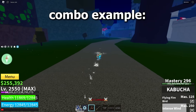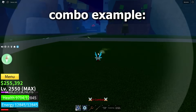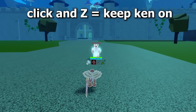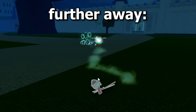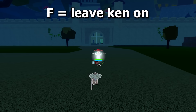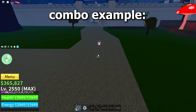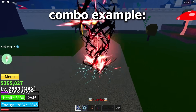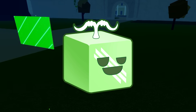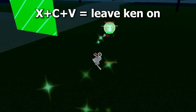Combo example. Rubber: you can dodge the click and Z moves by just keeping your Ken on. For C, turn your Ken on when you're at the end of its reach, otherwise it will just break your Ken if you're too close. You can also Kentrick the F move by just keeping it on. Combo example. Barrier: you can Kentrick the X, C, and V moves by just keeping your Ken on.